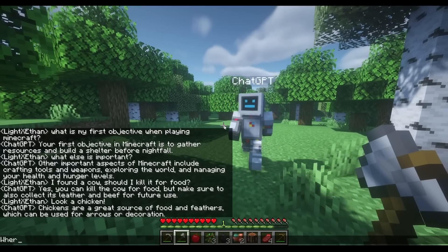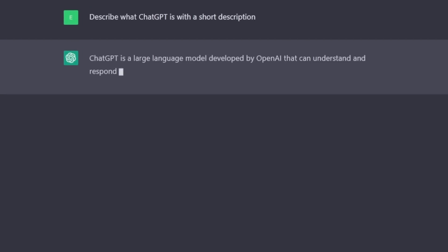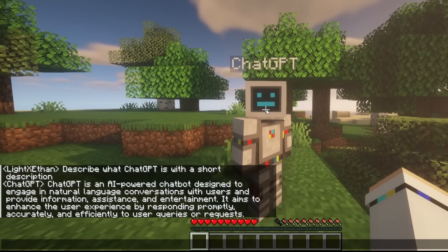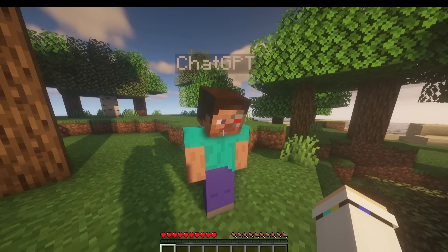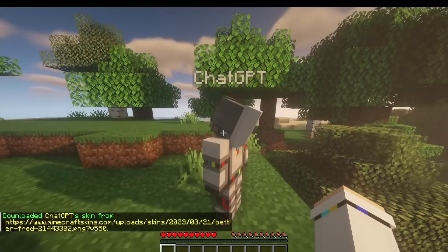I now have a personal AI assistant to help me while I play. ChatGPT is a large language model developed by OpenAI that can understand and respond to natural language inputs. I made this by spawning an NPC using the Citizens plugin, then coded my own plugin that hooks up to OpenAI's GPT model — the model that powers ChatGPT.